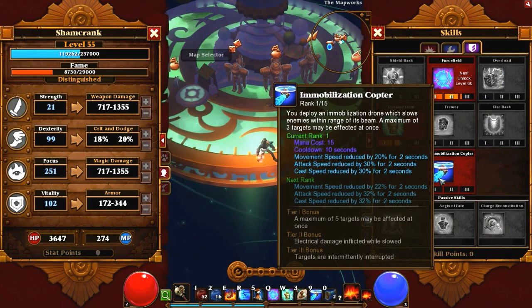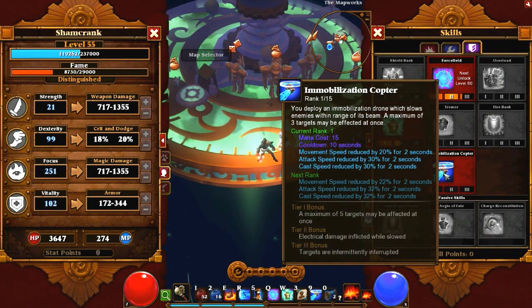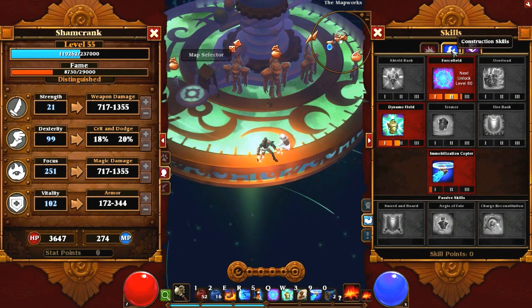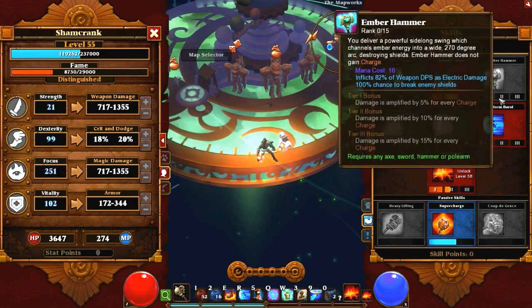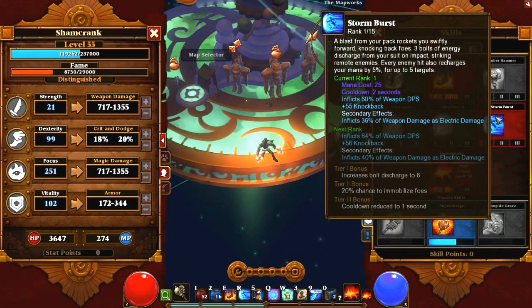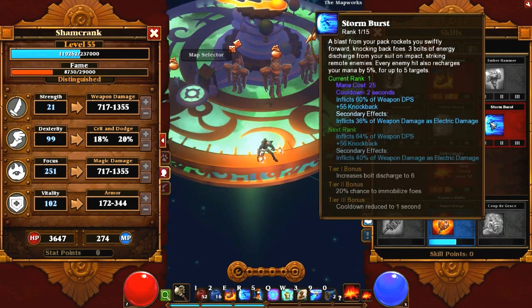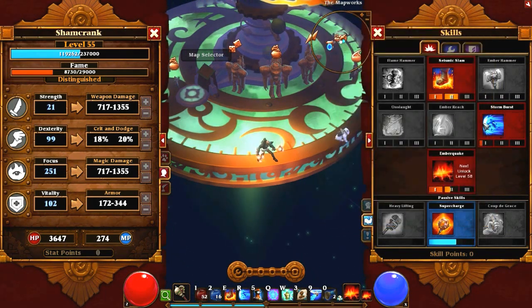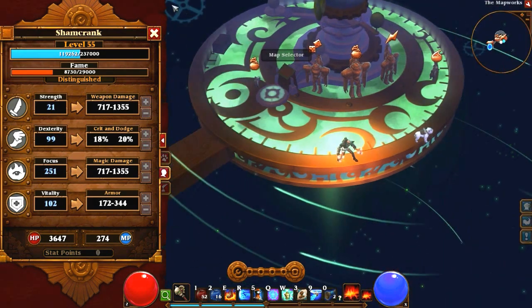Mobilization Copter — I only take this to level 10 to get the extra electric damage. It has a bug right now where it's interfering with Dynamo Field a little bit, so I might just take it to 5 until they fix that bug and leave the skill points somewhere else — hopefully they fix it soon. But yeah, that's the skills of the build in a nutshell. You've also got Storm Burst for mobility — it's at 1 out of 15 this time around. You could max Storm Burst, in which case I recommend leaving Seismic Slam at 1 point, like I said earlier.